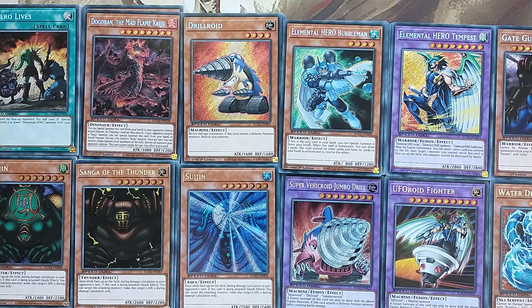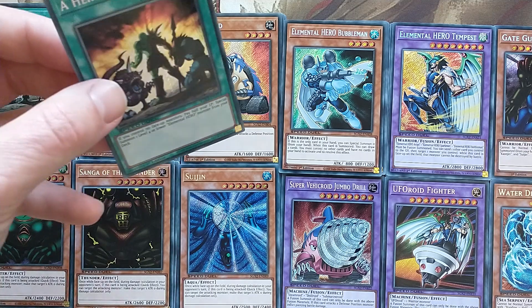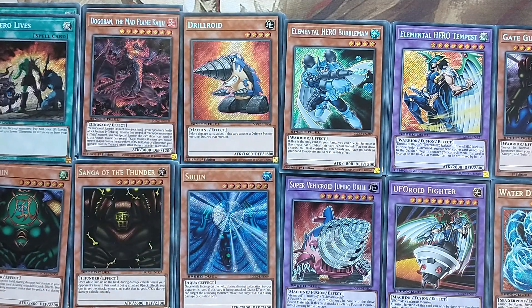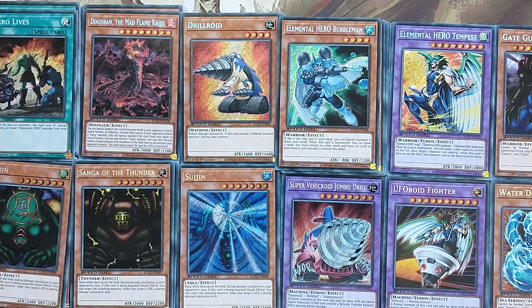In terms of value per card, as probably expected, Dogron is the most expensive at €3.74 per copy. The next most expensive is A Hero Lives at €3.01, and I have to say it is an absolutely beautiful card. Maybe not as beautiful as Bubble Man, which would be my personal favourite, but each one of these Secret Rares are absolutely gorgeous.